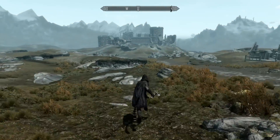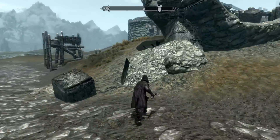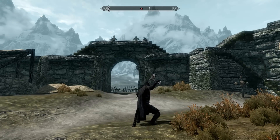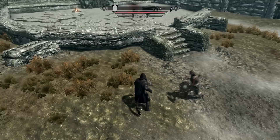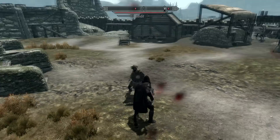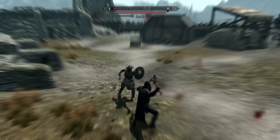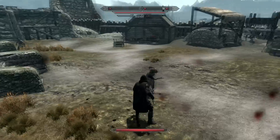I'll go back to where those guys were shooting arrows at me to demonstrate. Let them hit me — as you can see I'm getting shot at, I have an arrow in my chest and I'm taking no damage whatsoever. I'll turn it off and there — now I'm taking damage. So that's what God Mode does.